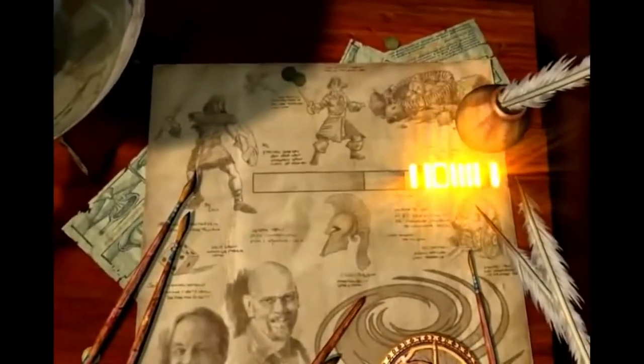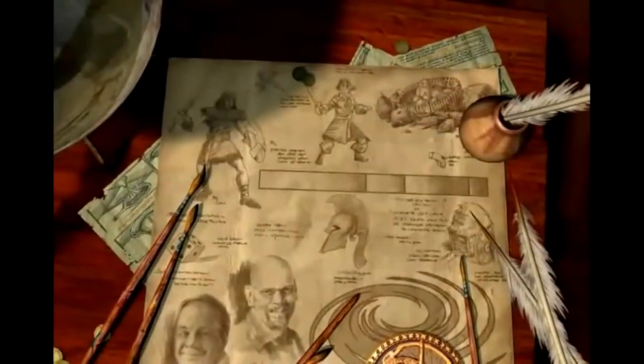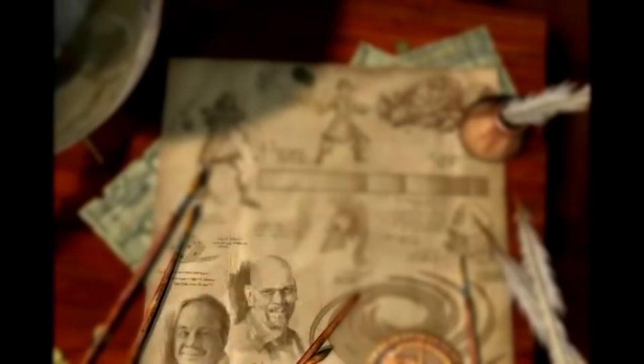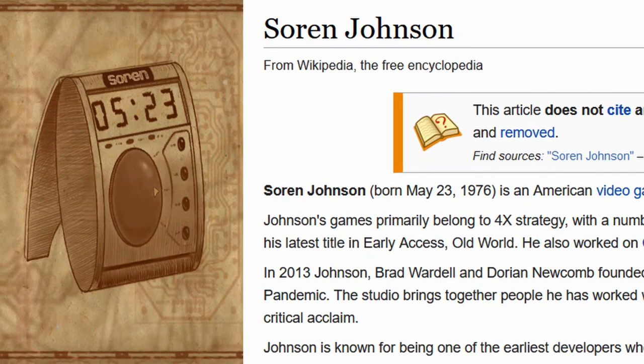Talking about Sid Meier, his face along with Jeff Briggs's is also on the intro cinematic for a few seconds on the bottom left-hand side of the screen. Here's another developer cameo: if you take a closer look at the Modern Research screen, you'll notice the Soren-branded watch set at 5:23 — a reference to lead developer Soren Johnson, whose birthday is the 23rd of May.